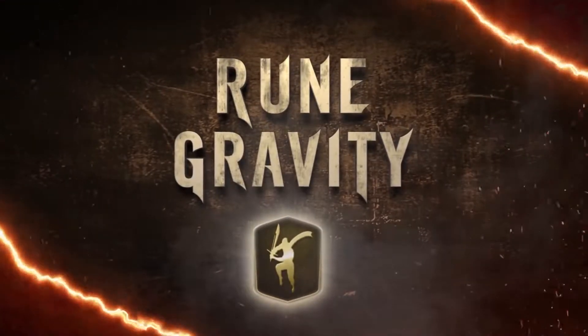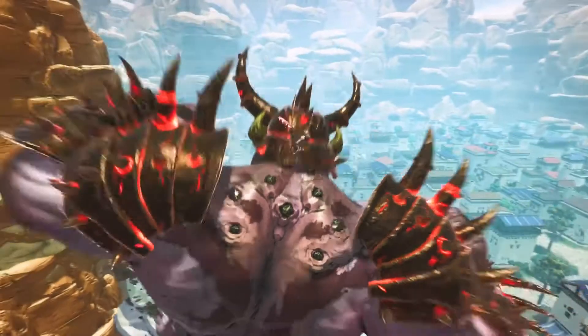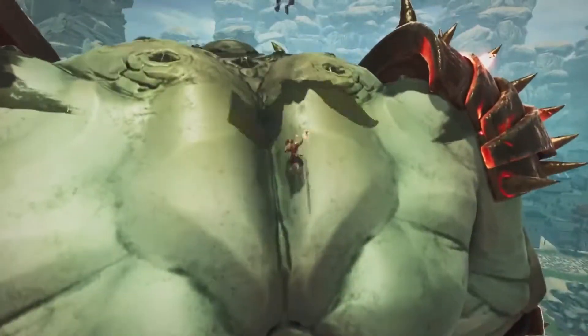Similarly, the spiked armor ogres have parts all over them where Avil cannot land or he will be damaged. Getting the abilities that allow him to better control the rate at which he falls makes it a lot easier to evade its attacks, dodge them at the last second, and keep doing this until stress breaks up the armor enough that it actually shatters.